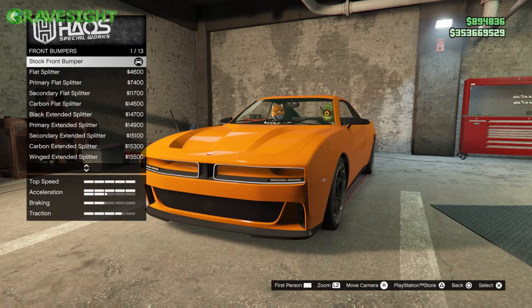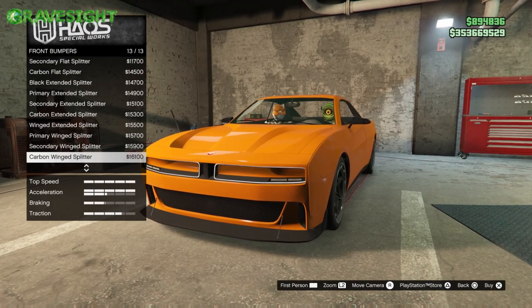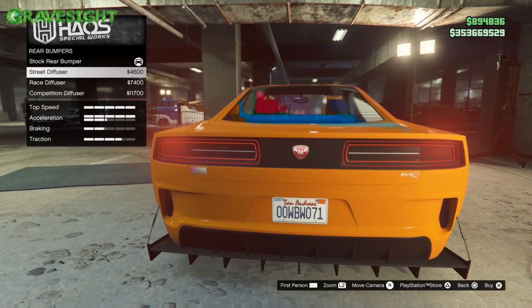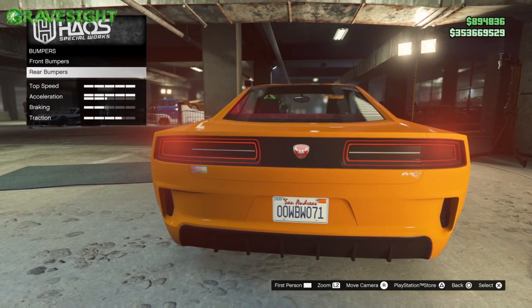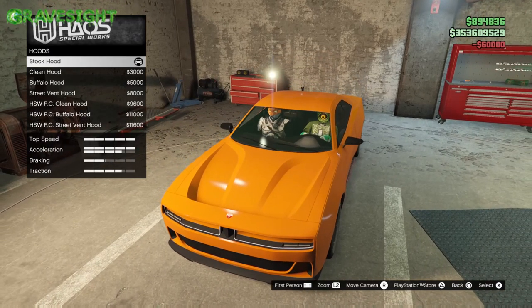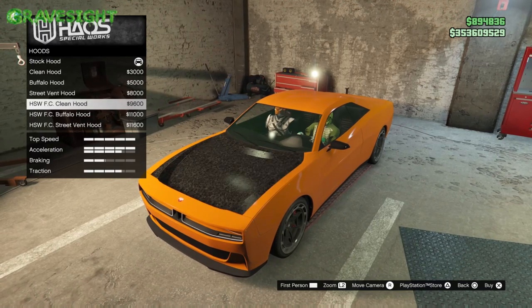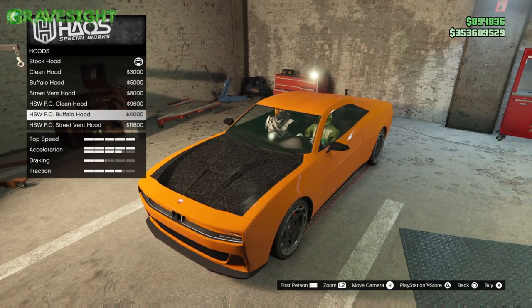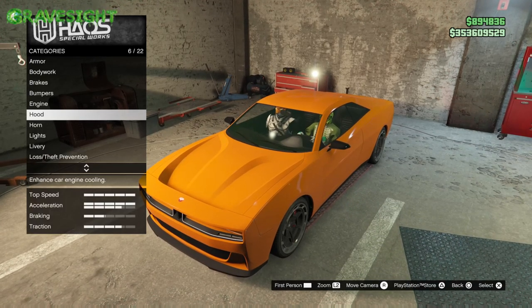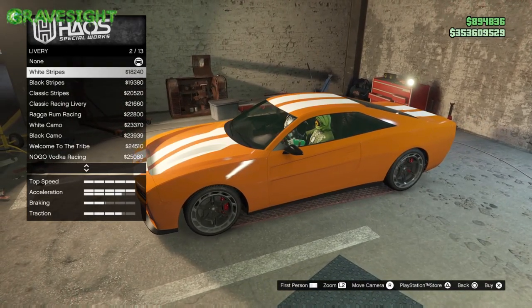First things first, we got to get through all of the front bumpers — there's quite an array of them. But check out the back bumpers, there's only like four. It feels kind of weird how there's so many front bumpers but only four back bumpers. And here are the hoods — my hood looks like an empty swimming pool. When it rains my hood's gonna fill up and we'll just have a swimming pool right there.